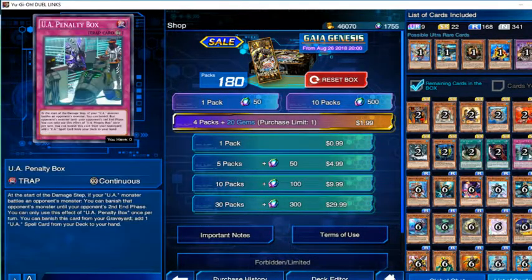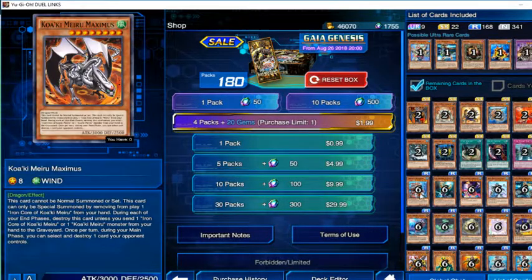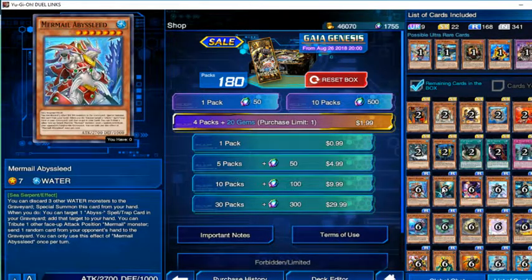UA Stadium reminds me of My Hero Academia's UA High. Oh, there's a dragon — 8 star, wind element, 3,000 attack, and 500 defense. Pretty good, pretty good.